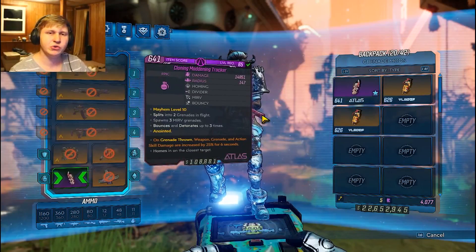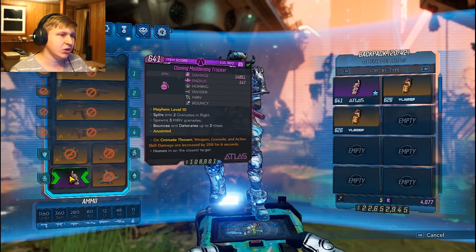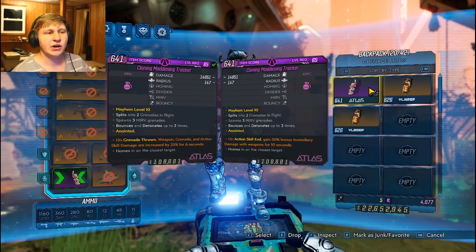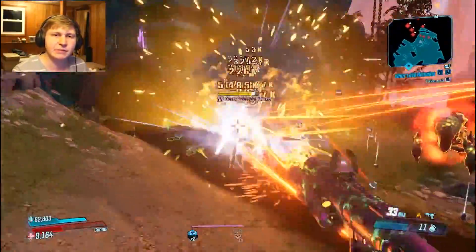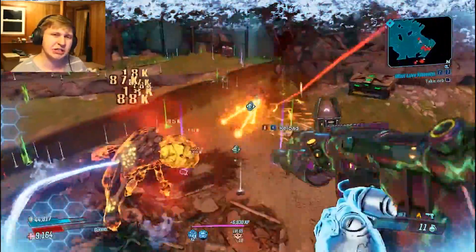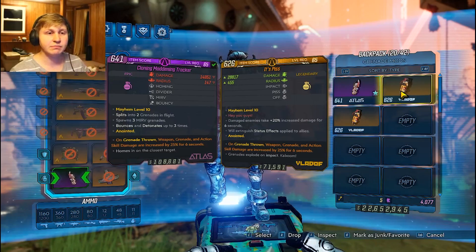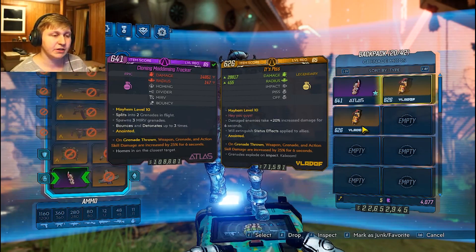For Moze we have two grenades that are very useful. We're using the Cloning Maddening Tracker because it gives us great procs with Vampyr. Get it with On Grenade Throw and Action Skill End in Incendiary. If you don't know how to farm the Cloning Maddening Tracker, I'd recommend save-quitting and farming the Vending Machine — that's the best way I've gotten it. Otherwise, use It's Piss for the obvious increased damage against the Raid Boss. It's going to have a huge health pool, so the It's Piss damage multiplier will be very useful.